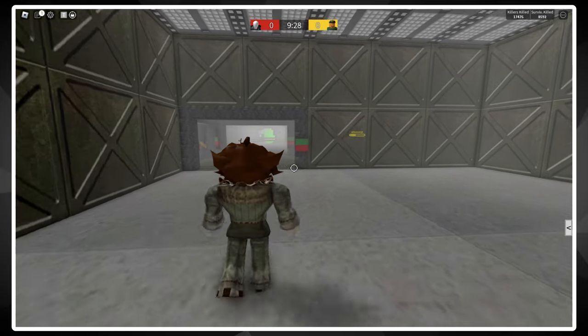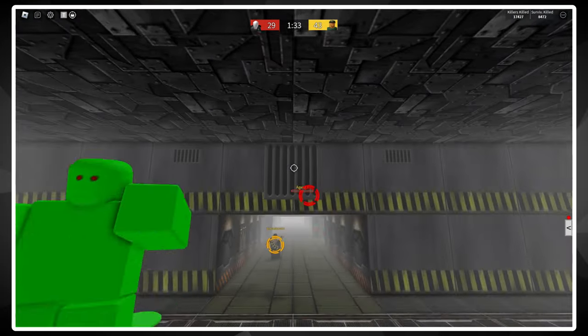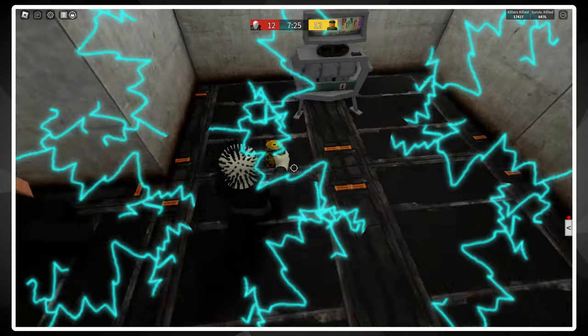I could go on all day about various strategies for each individual killer — like how you can jump into the helpful kill event as Slender or Wendigo to hide, or how you can use Pinhead to teleport to the Pack-a-Punch area to screw over game pass users. But that's really about it for killer mode. There are loads of branching strategies for basically every killer — even killers like Michael Myers might have their own strategy.